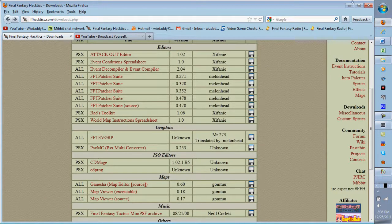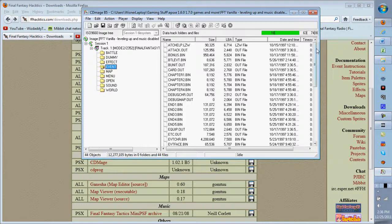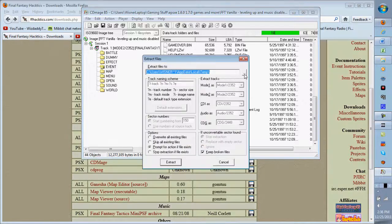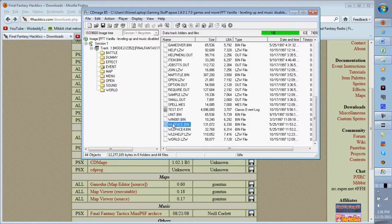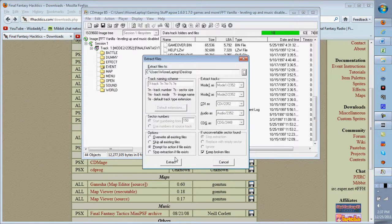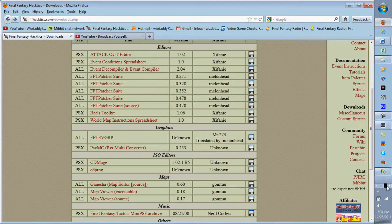Download FFT EVGRP from the site. After you do that, open CDMage, go to Track 1, and click on the EVENT folder. You're going to extract two files: unit.bin — I'll put that on the desktop so it's easy to find — and then wildface.bin. Extract both of those files.